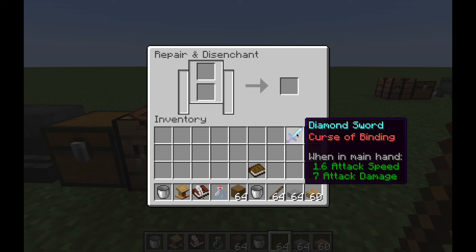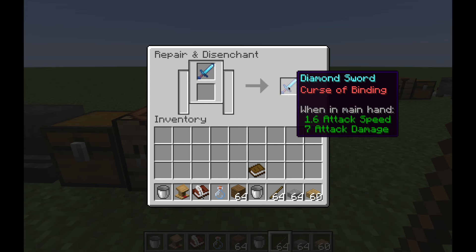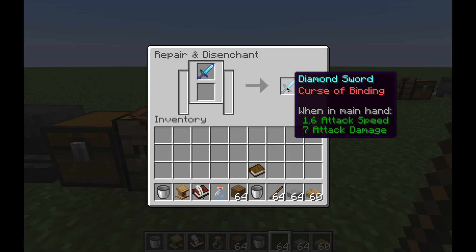There's also a mechanic in Minecraft called the prior work penalty. Basically every time you work an item in an anvil it adds one to the prior work penalty, which increases the enchantment cost. With the grindstone you can actually remove that penalty — once you put an item through the grindstone it removes all of the prior work penalty.